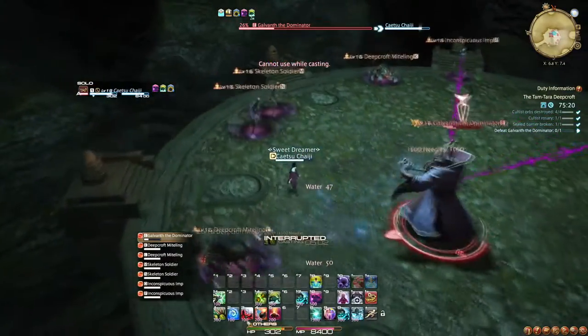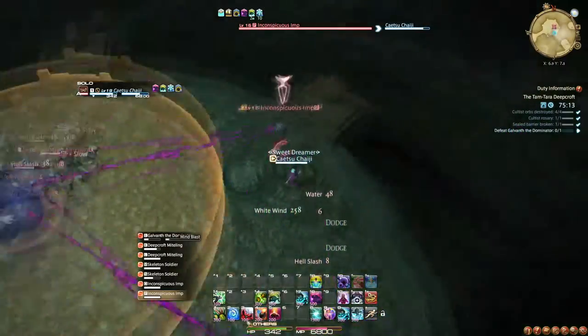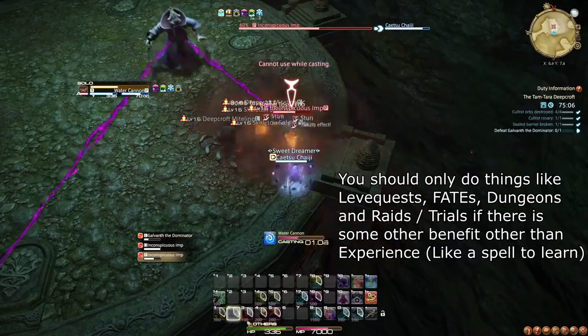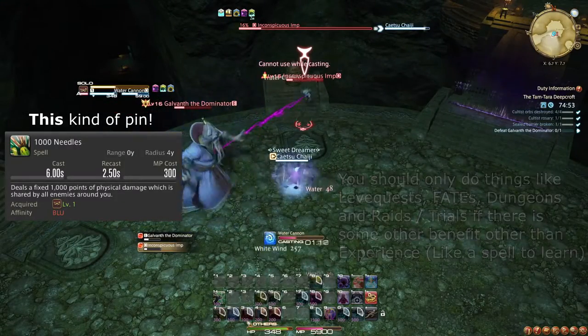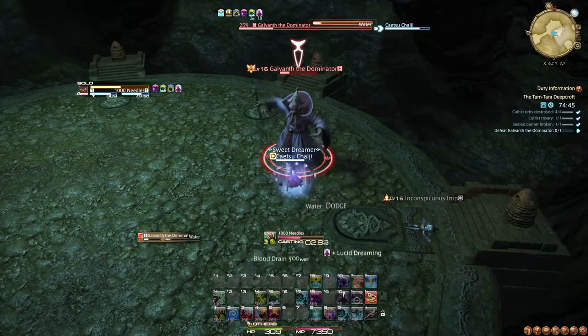Blue Mages earn far more experience from defeating enemies in the open world, so it is inefficient to bother doing side quests, dungeons, or even fates. The best you can do is fight appropriate enemies — and appropriate does not necessarily mean near your level. Not at all.